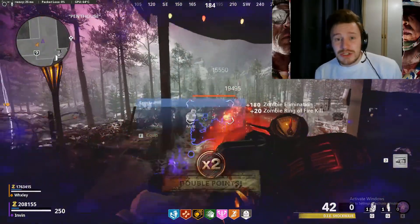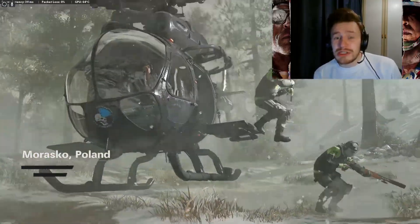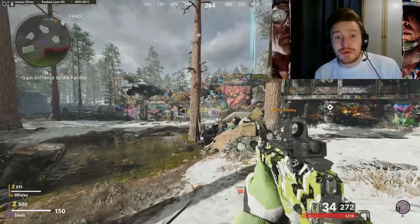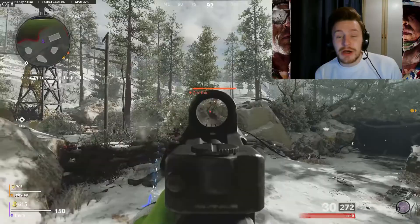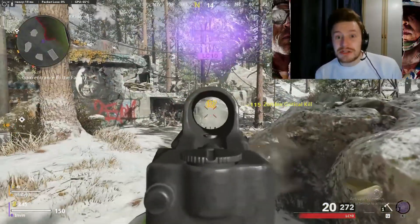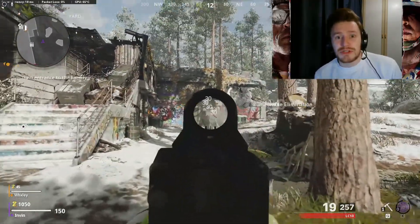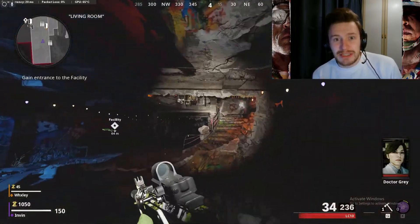Jumping straight into the video, the first thing you want to do in the first room — we're doing this on duo, though it's doable on solo. On duos, get one person to get five kills in the first round and one person to get three. The person with three opens the first door, the person with five opens the second door. For three or four players, just make sure people split money to cover 750 and 1000 for both doors respectively.